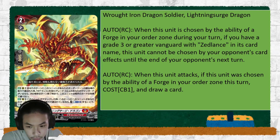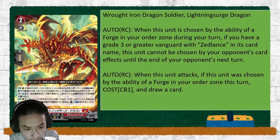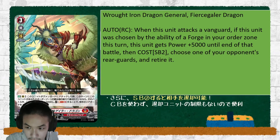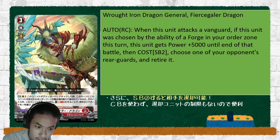So if you have two Forges on your first Grade 3 turn, this guy is gonna become 20k power, 15k shield, and cannot be targeted. Roth Iron Dragon General, Fierce Galar Dragon — when this unit attacks a Vanguard, if this unit was chosen by the ability of Forge, it gets plus 5, and Soul Blast 2, choose one of your opponent's rear-guards to retire.